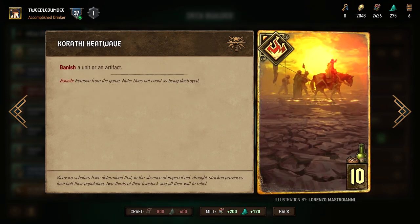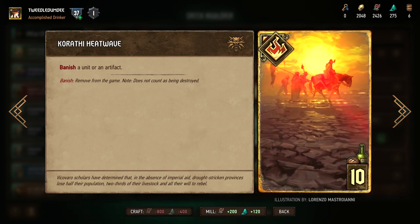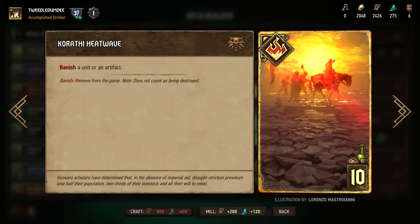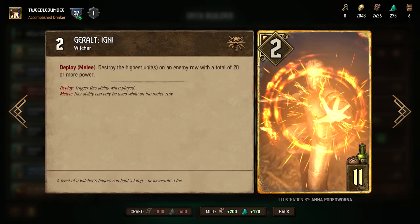The fourth card is Caretaker: Heatwave, a 10-provision special card that lets you banish either a unit or an artifact — meaning as long as you can target it, you can remove it. You can use this card to target high-power units or engines that might grow or threaten your board. The fact that the enemy cannot resurrect banished units or artifacts is just an added bonus to this already versatile card.